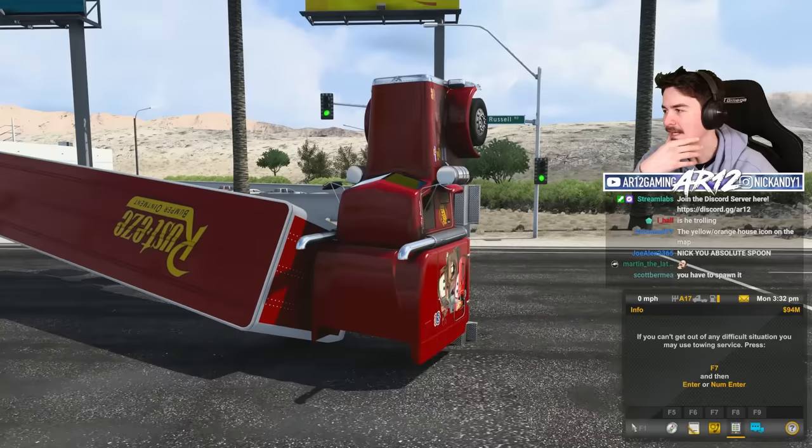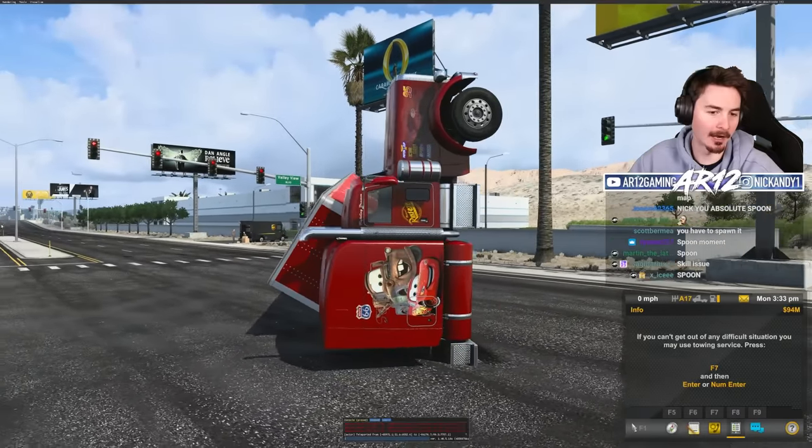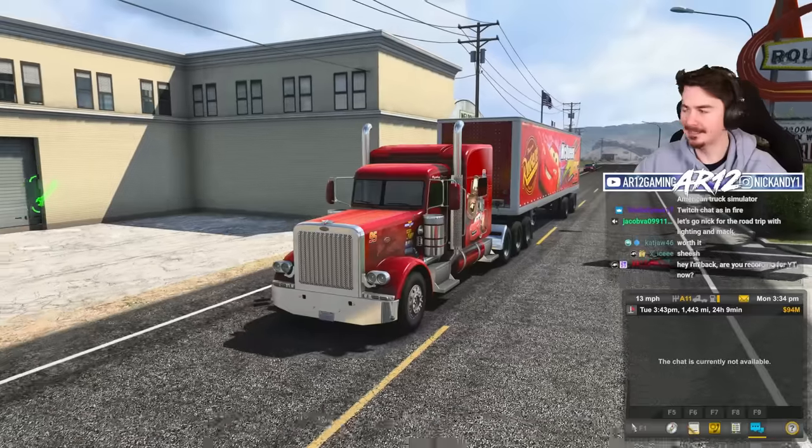Look at Sarge's boot camp. I think we need to get our trailer, and then we've gotta do this. That's my bad — that one's on me, boys. All right, back to Radiator Springs. Let's get going, buddy.